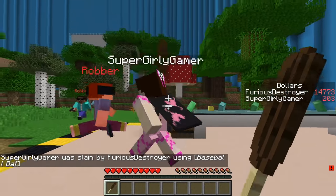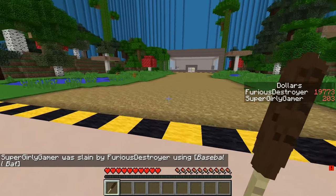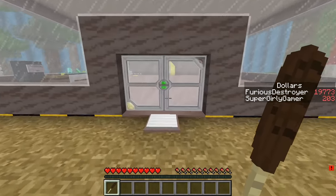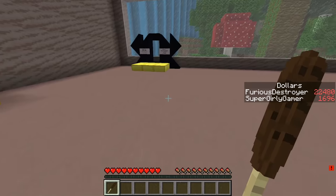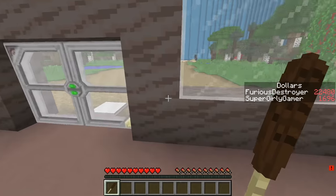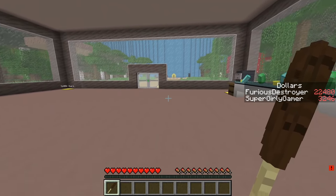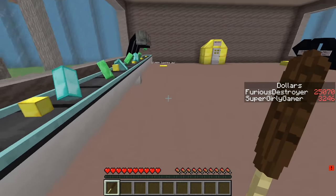I'm really bad at fighting in this stupid game. I got 14k - oh no, there are robbers! I can't fight normally, I'm used to just spamming it. I hate this version. Let me grab my money - I've got 22,000. The real way to get money is to kill the other player. I need 2,500 more to get the sapphire jewel.